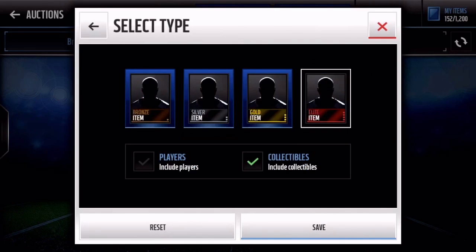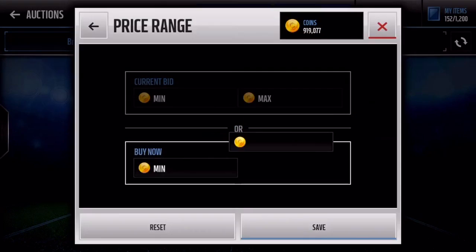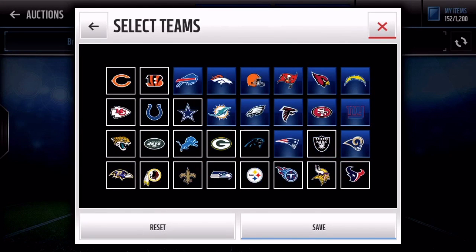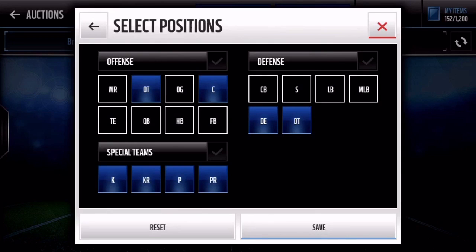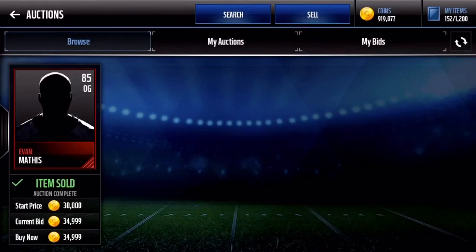Coming down to the last two filters. We have elites for 35k, and then we're gonna take out O-Tackle, Center, D-End, D-Tackle, and Rollback. Right there you can see it — Evan Mathis dropped last round.